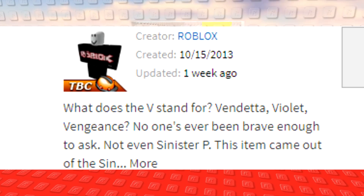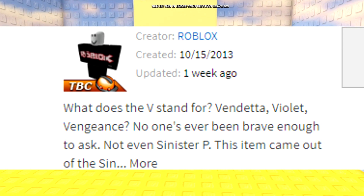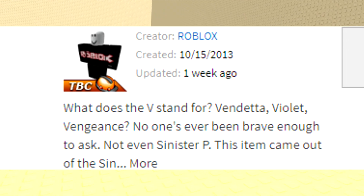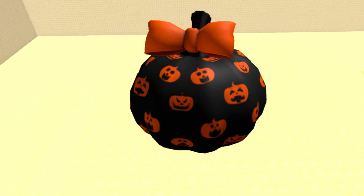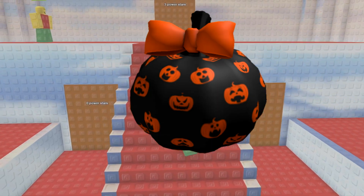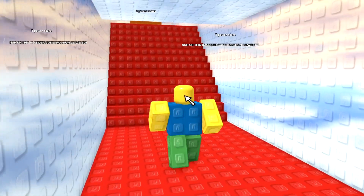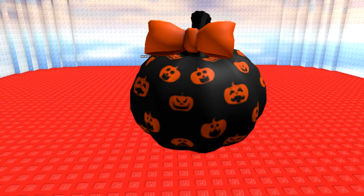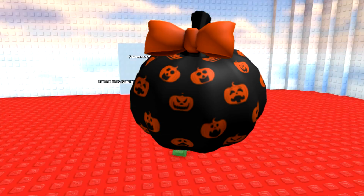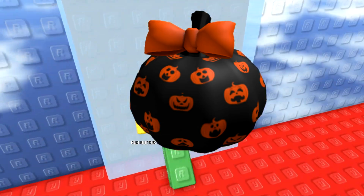What does the V stand for? Vendetta? Violet? Vengeance? No one's ever been brave enough to ask — not even Sinister P. This item came out of the Sinister Gift of Autumn on October 15th, 2013. To get the Sinister V, you had to buy the Sinister Gift of Autumn for 1,000 Robux, with the gift's description being: 'People with courage and character always seem sinister to the rest.'